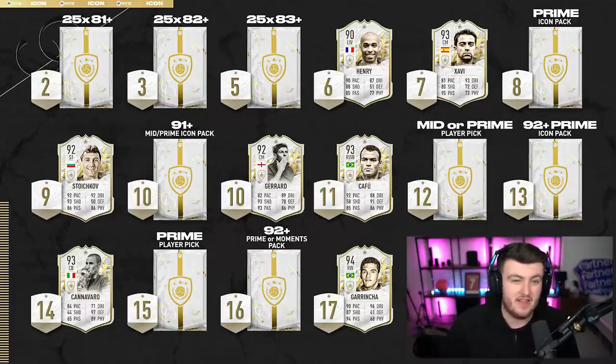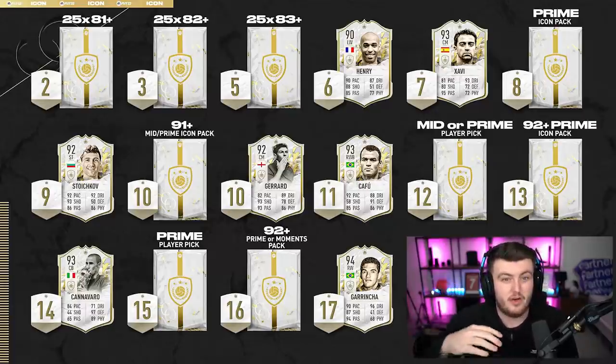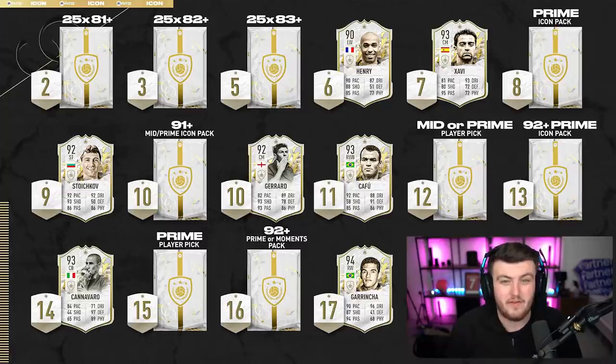Do the prime icon pack first, and then with the remaining ten tokens, do the 83+, the 82+, and the 81+ times 25. Now, if you're looking for a guaranteed player, although prime Gadincha is actually a sick player in-game, I think 17 tokens is harsh.